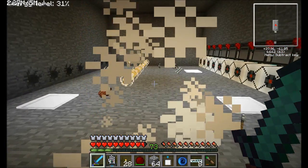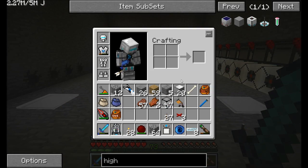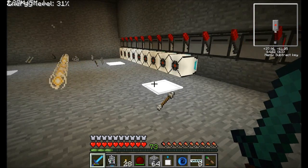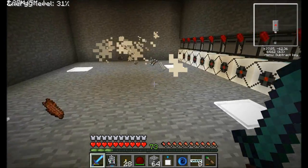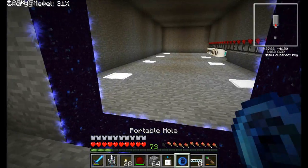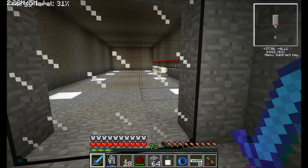I wasn't sure if these things cause items to drop or not, and I am happy to see that they, in fact, do. Beautiful. So I'm going to have to craft a few more of these and then wire everything up. So that's going to be a second way of killing things.